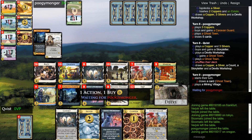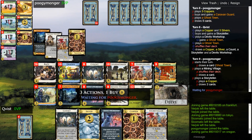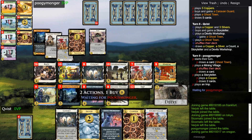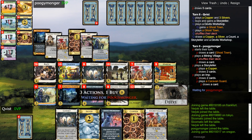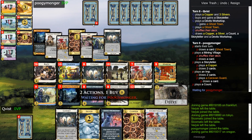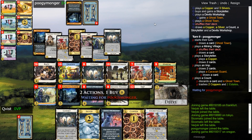I want to green very soon — like two storytellers might be even enough already. What he does is also pretty good, but I don't think he has trashed all that much so far. Oh, finally — now he trashed four cards.